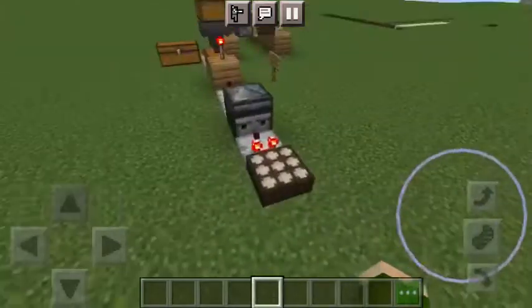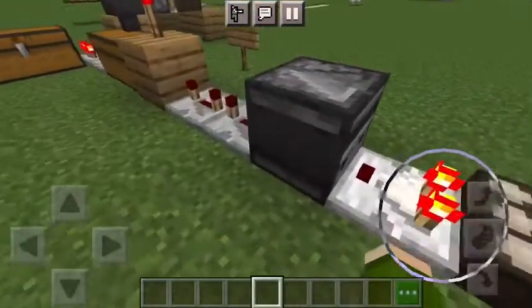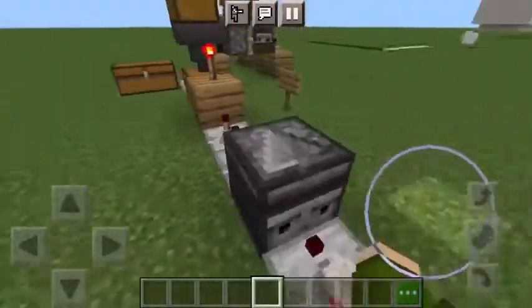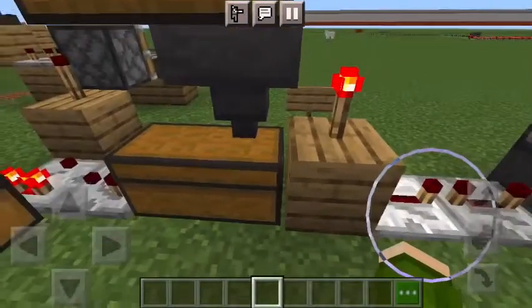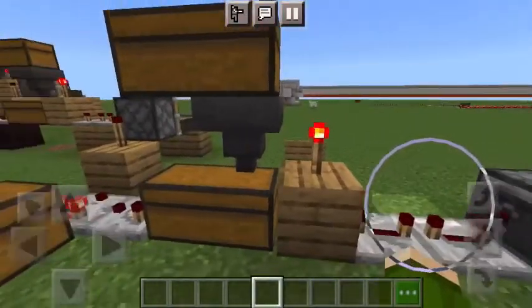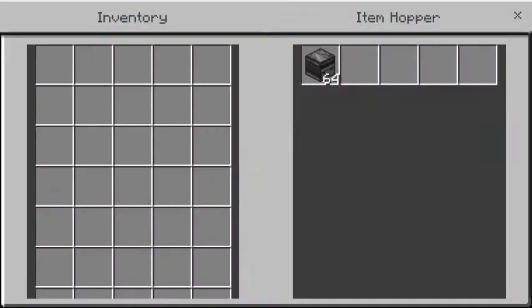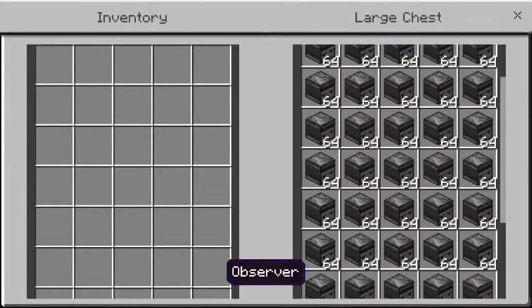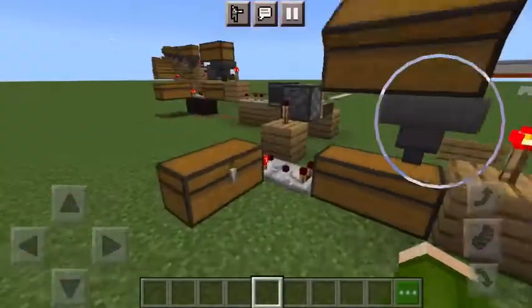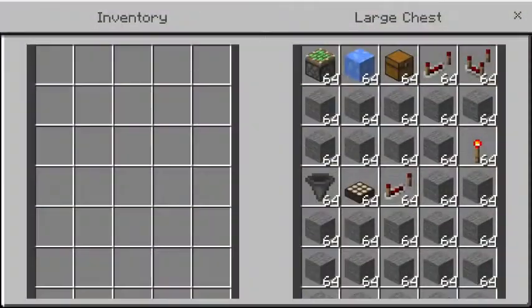Every day that goes by, this changes, which updates the observer, setting it to pull through these repeaters into this redstone torch, which will unlock this hopper for one second, allowing the item to pass through here.